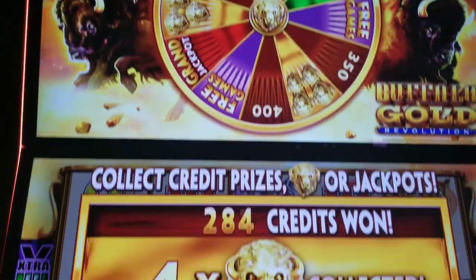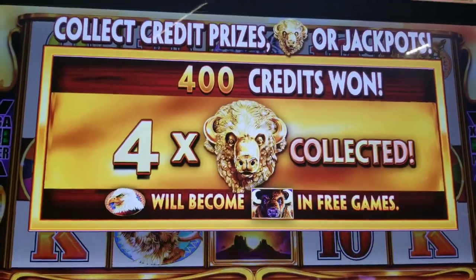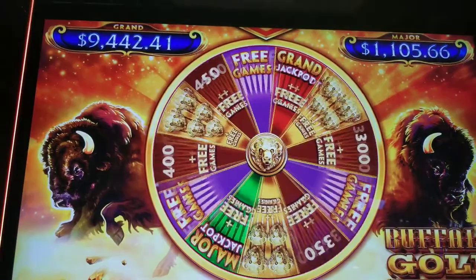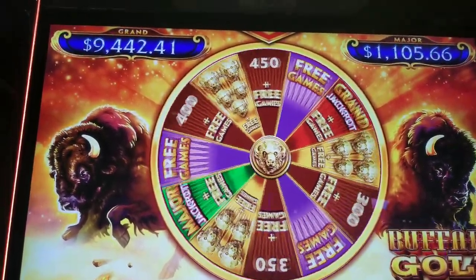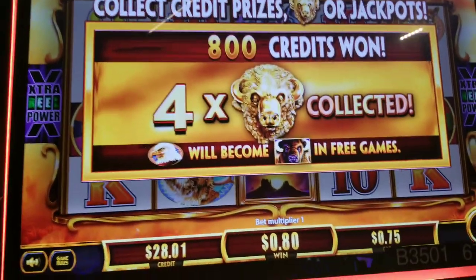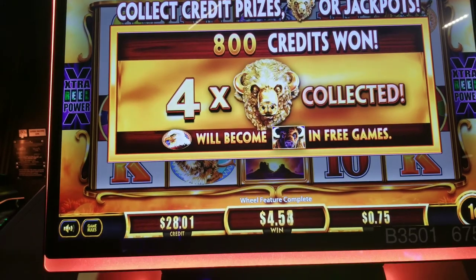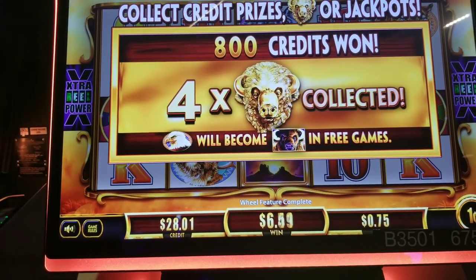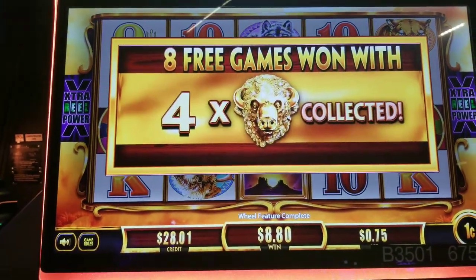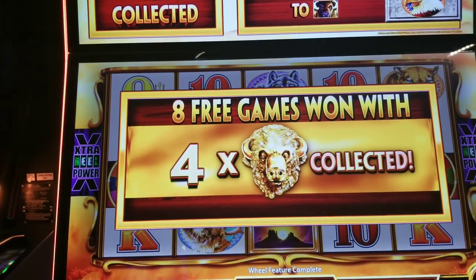300. All right, now we're up to 400. Press that button. 400 and the free game bonus. All right, let's get this party started. Hope you guys are doing well. We've got eight free games and we've already collected four buffalo heads.